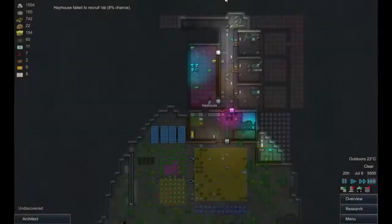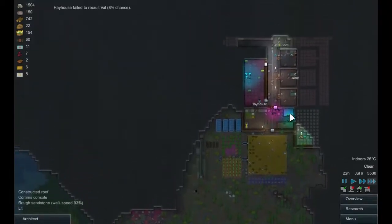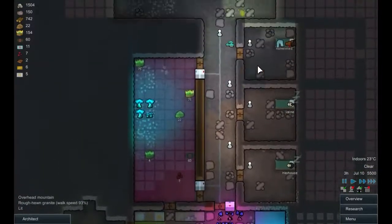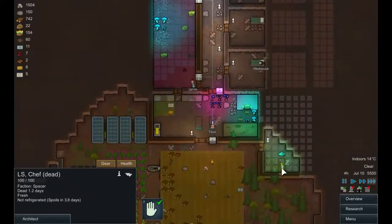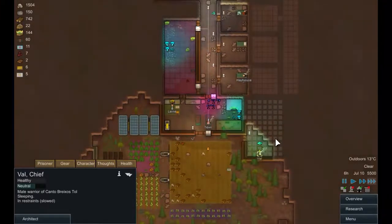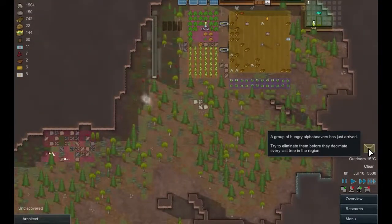Hello and welcome back to the Vroom World. We are picking up where we left off as usual. This is Episode 3 of Series 3. We now have a working freezer area, though we've quite heated up the rest of the place and might have to do something about that soon. We have some bedrooms - one, unfortunately, filled with the corpse of LS. And we still have yet to recruit Val. So we'll be doing some things this episode.